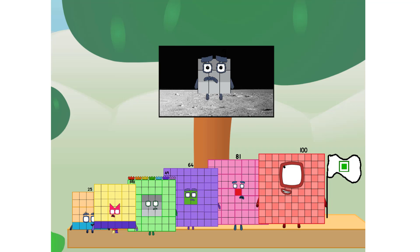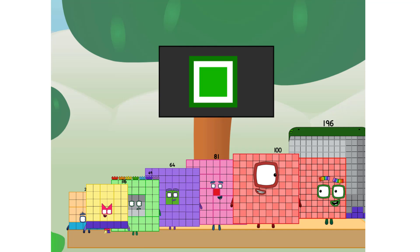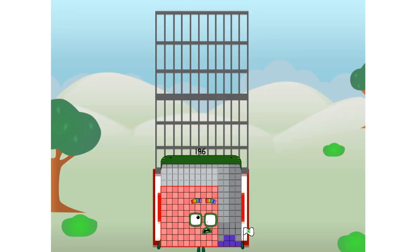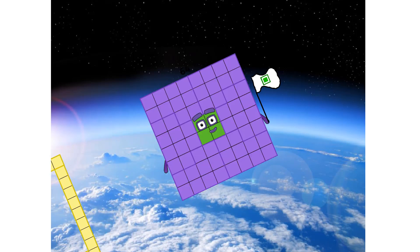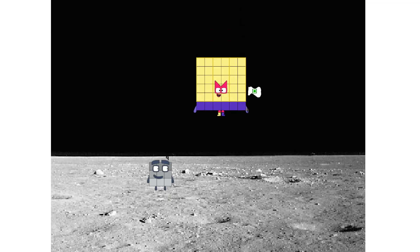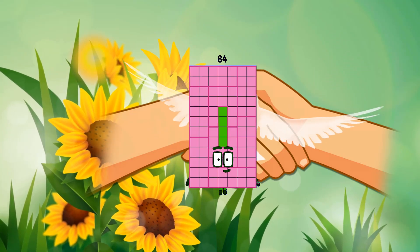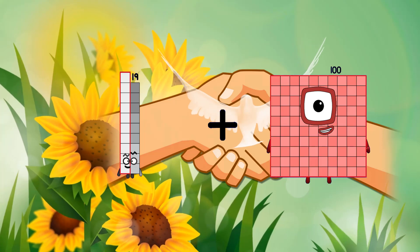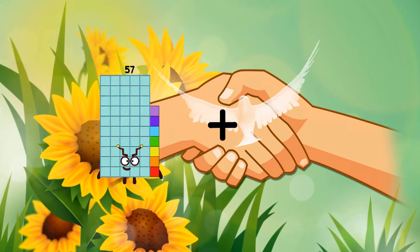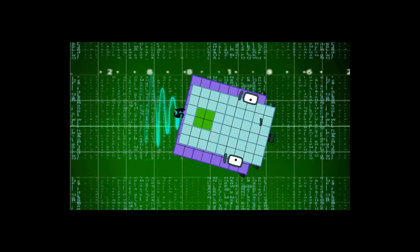Houston, we have a problem. I forgot the flag. Don't worry little nine, I'll take care of this. 196. And I promise, no rockets. Square power only. Ah, ah, ah, chew! Plus 38 equals 44. 19 plus 100 equals 100. 64 plus 54 plus... equals 118.